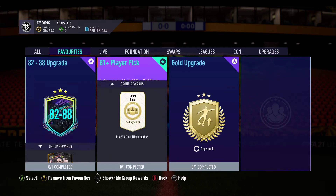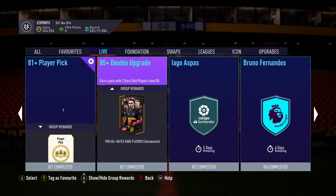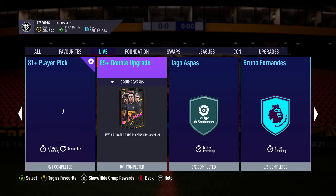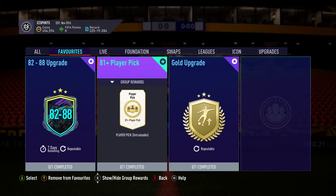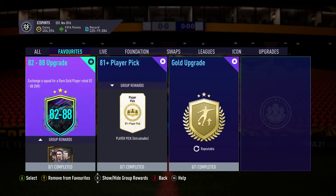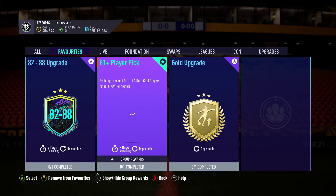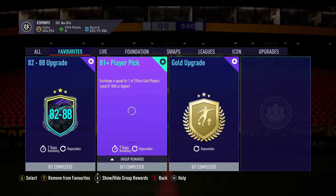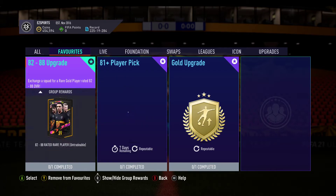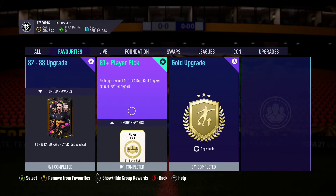I'm probably going to do some of these, but the main one we're going to do here is the 85 double upgrade, which I personally think is pretty good. 84s and 85s are very expensive right now — 84s are 10k each. They've remained high ever since. Out of these two, I reckon the 81 plus would be more exciting, because you can get in-forms and all these future stars. This one you need gold, and this one you need rare gold, so it depends what you've got more of really.